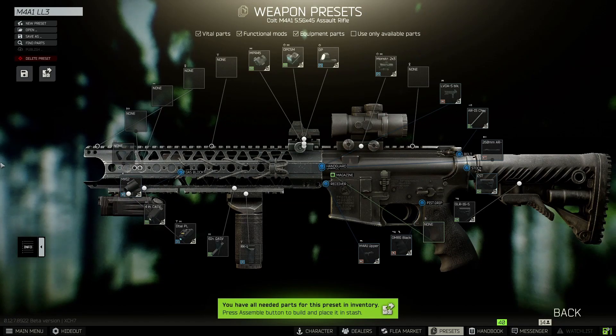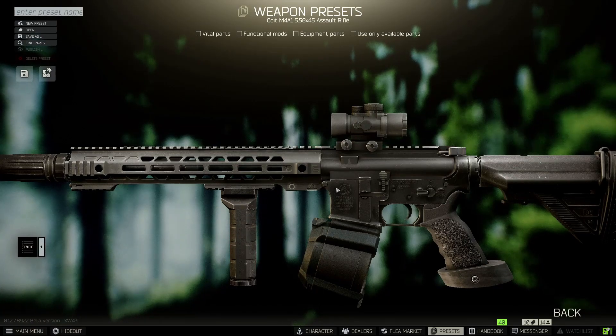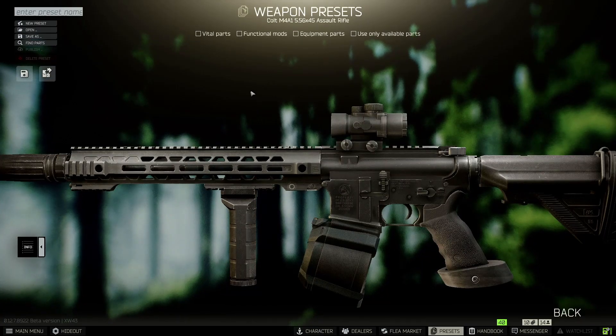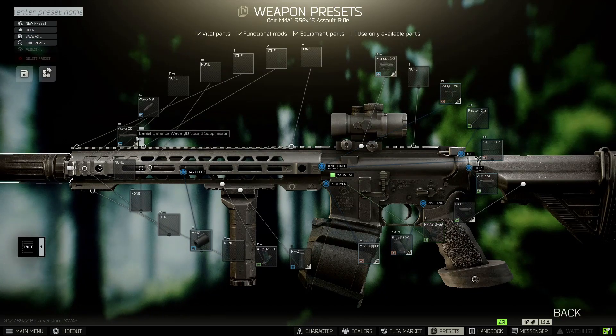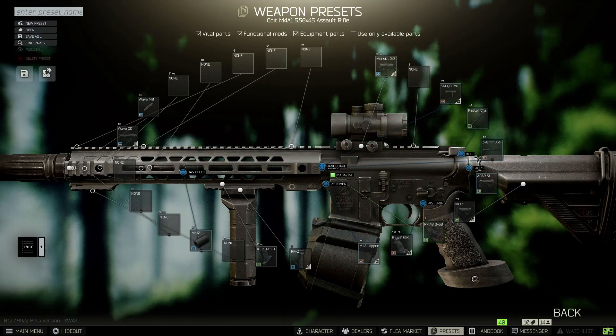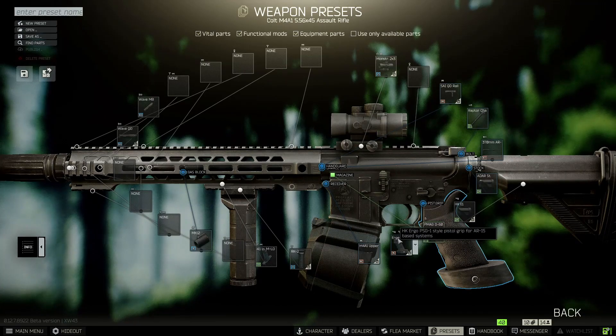Now I'll show the meta for the short and long barrel variants of the M4. This is probably the best meta for longer range — a bigger meta M4 with high ergo. This is a suppressed version; you don't necessarily need to suppress it, but I always use the Monstrum when I can. It's honestly one of the best scopes in my opinion — you'll see me using it in pretty much all my videos. The stock is the HKE1 and the grip is the HK Ergo, which is a great pistol grip.